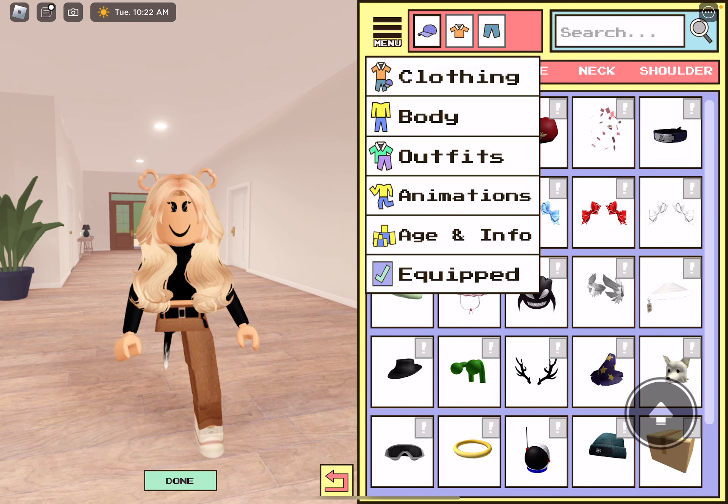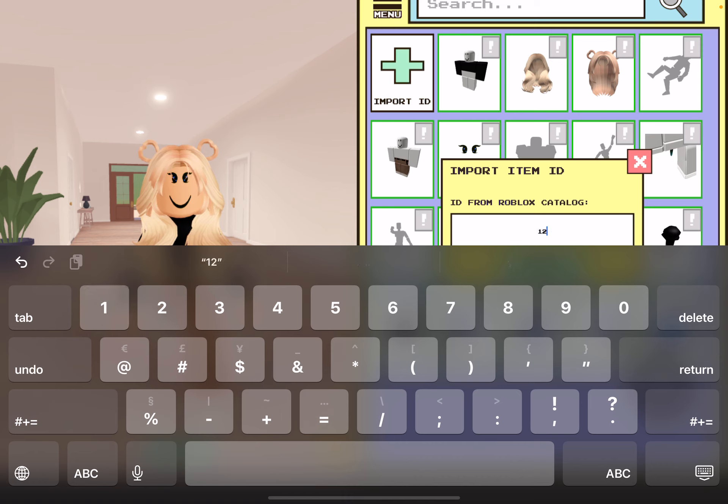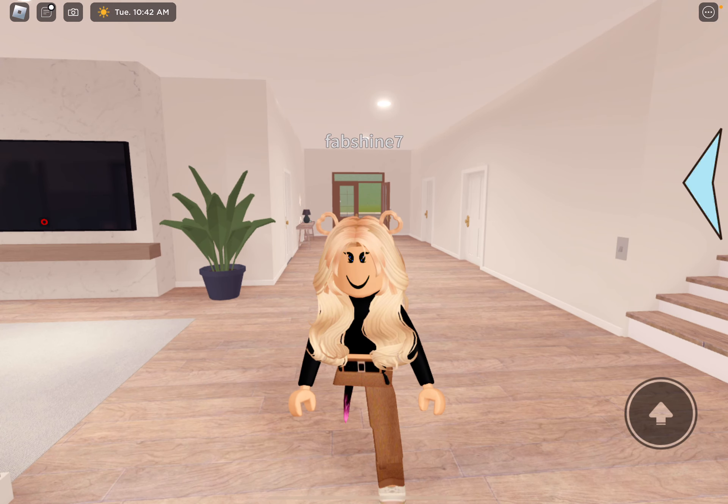The next one I'm going to be doing — the code is 12577529187. This one's also very cool because it's two-tone. It's pink and black and it has the flames up on it. So yeah, this one's also very cool.